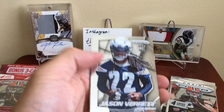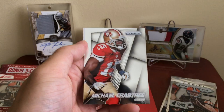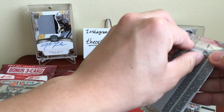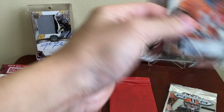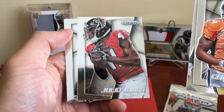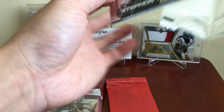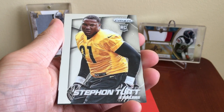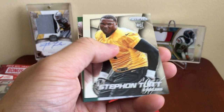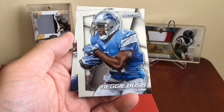First pack: got Jason Verrett, Blake Bortles, CJ Spiller, and Michael Crabtree. Second pack: Cody Latimer — a guy we don't want an auto of — Jack Ham, Julio Jones, and Keenan Allen. Third pack: got Stefan Diggs — actually hit an auto of him out of my last Throwback Thursday video, traded it away for a Hunter Henry. We got a green EJ Manuel, who's now a Raider, not numbered. RG3 and Chris Givens.